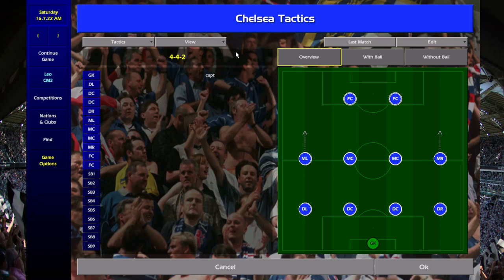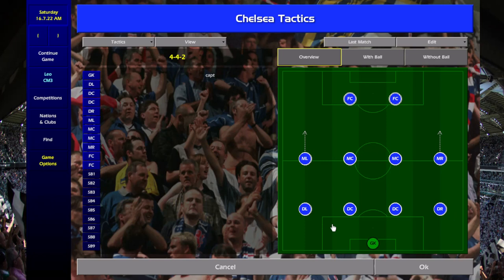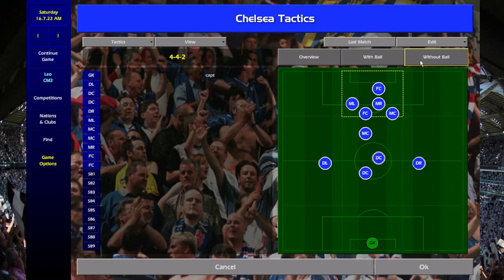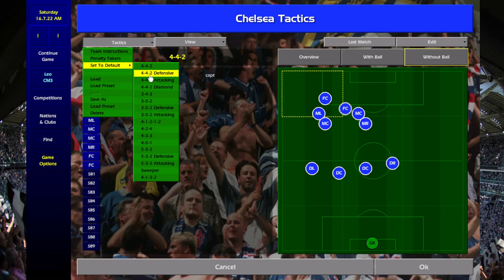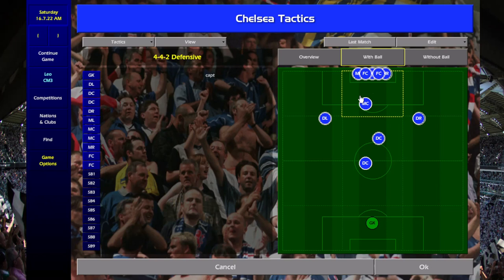We'll start with the 4-4-2 — looks pretty standard. The goalkeeper's wibwobbed and the two strikers are wibwobbed as well. Basically, these four central players aren't wibwobbed but everyone else is, both with ball and without ball. So it's just a much stronger, more defensive 4-4-2 — the players aren't as gung-ho, it's a bit more solid.